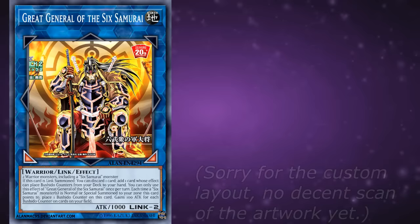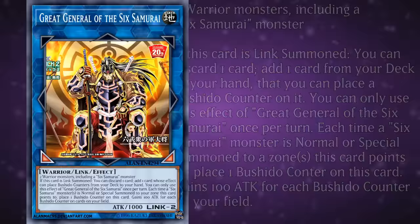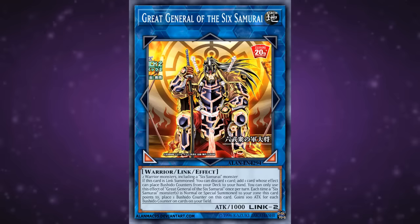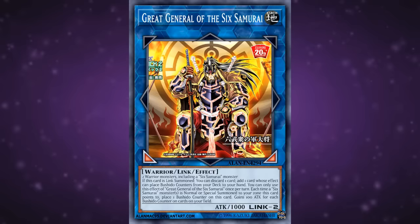And for their final monster, we have the Link 2 Great General of the Sixth Samurai. He's got 1000 attack, points bottom left and bottom right, requires two Warrior monsters of which at least one is a Sixth Samurai. If this card is link summoned, you can discard one card to add one card from your deck to your hand that you can place a Bushido counter on — once per turn. Each time a Sixth Samurai monster is normal or special summoned to a zone this card points to, place one Bushido counter on this card. Gains 100 attack for each Bushido counter on your field. Sixth Samurai did not deserve a monster of this caliber in 2018. Not only is this dude ridiculously easy to summon with great arrows, but he searches all of the Bushido counter spells on summon, and on top of that he generates counters on his own as well.